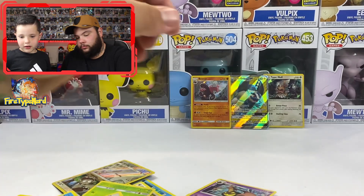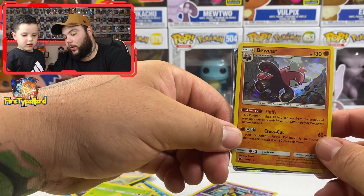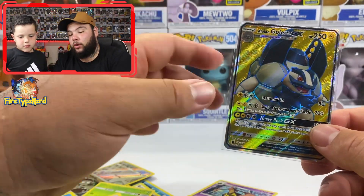No more packs! Let's go over what we pulled: Type Null holographic — one point; Bewear holographic — one point; Golem GX full art — three points. That puts us on five points total. Definitely go check out David's channel via the link in the description — he's new to the Pokémon TCG and just started his YouTube channel. Leave him a subscribe, check his video to see who wins, and let him know you came from Fire Type Nerd. See you in the next video, peace out guys!